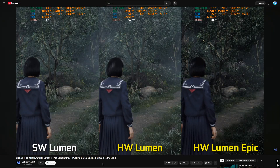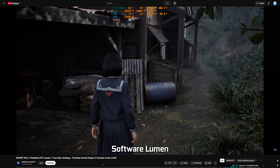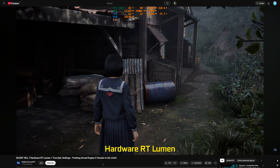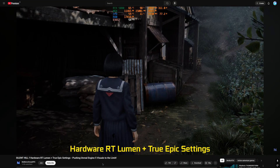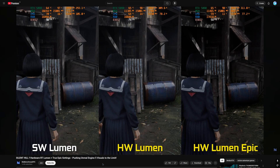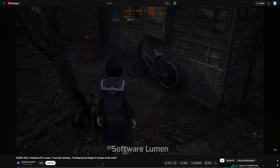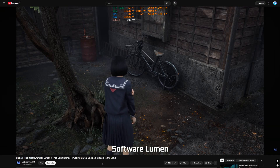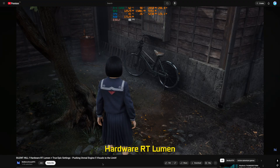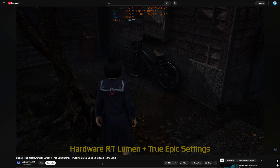The default Hardware Lumen is primarily with respect to shadows, specular GI, and ambient occlusion produced by Lumen. Hardware Lumen produces a decent amount of shadowing, but using the true epic settings you get much more detailed diffuse lighting, which improves the shadowing for foliage and other vegetation. Unfortunately, this comes with a pretty large performance hit — on the 5090, performance drops from 80–90 FPS down to around 60 FPS, an almost 30% hit.